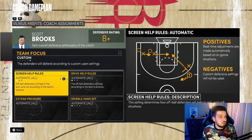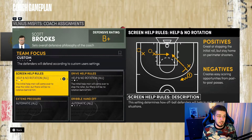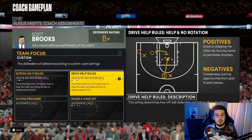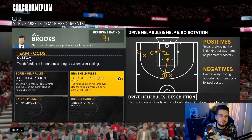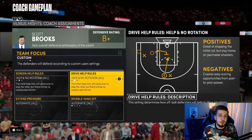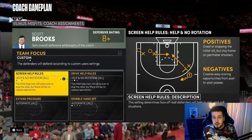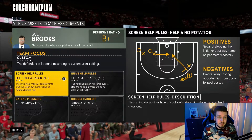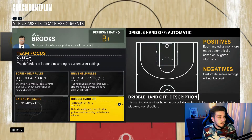Moving on to Drive Help Rules and Screen Help Rules: set these to Help and No Rotation. No matter what, you don't want your other defenders dropping and leaving their man to help. If the offensive player gets through and scores two, that's fine — you do not want to give up threes. The computer will help regardless of settings, but setting these to Help and No Rotation at least prevents that from happening some of the time. It's a small win you need to take.